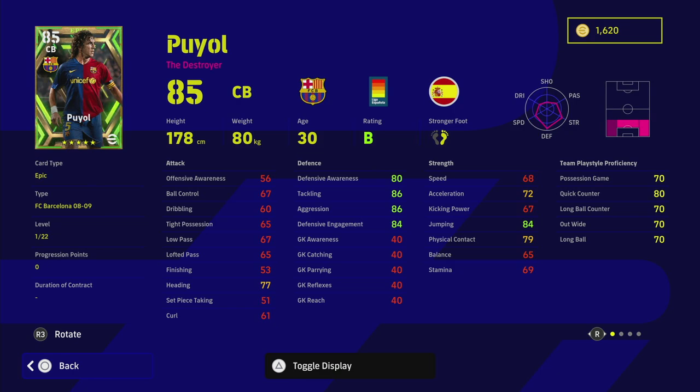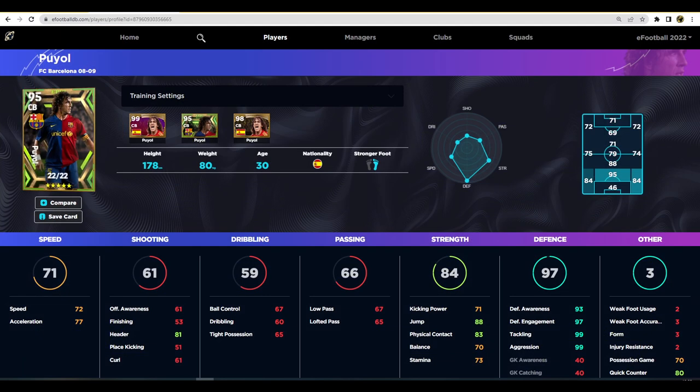He's got a B rating and unwavering form, plus long ball expert. Looking at his base stats straight away: 77 header, 80 defensive awareness, 86 tackling and aggression, and 84 defensive engagement. So we can expect when we train Puyol up, he's going to reach the high 90s in aggression, tackling, defensive engagement, and defensive awareness. Let's go over and look at him on eFootballDB.